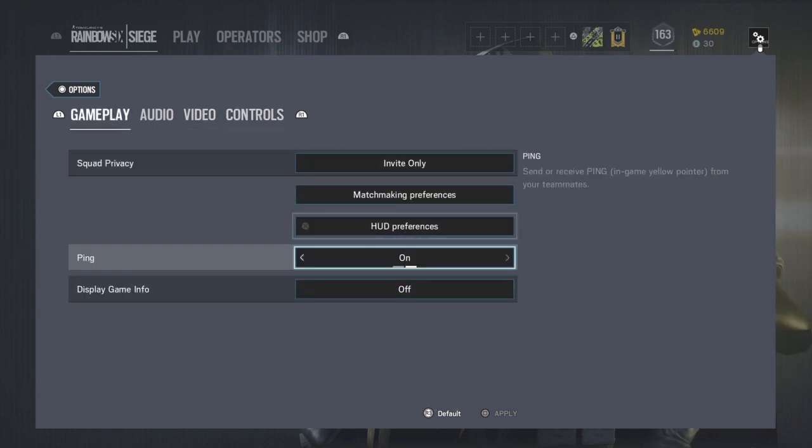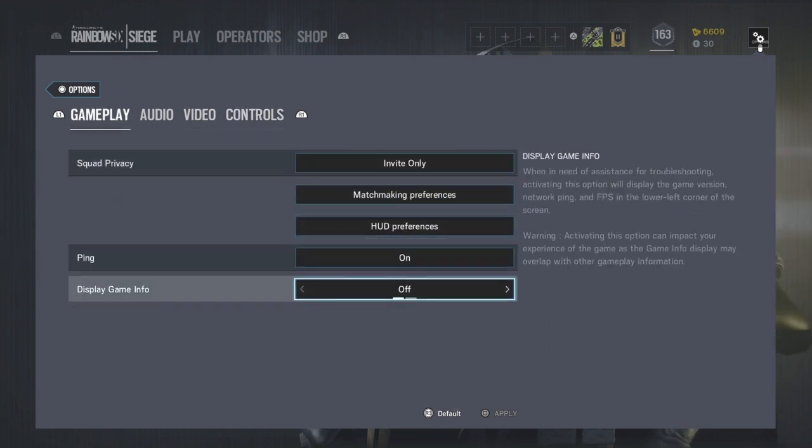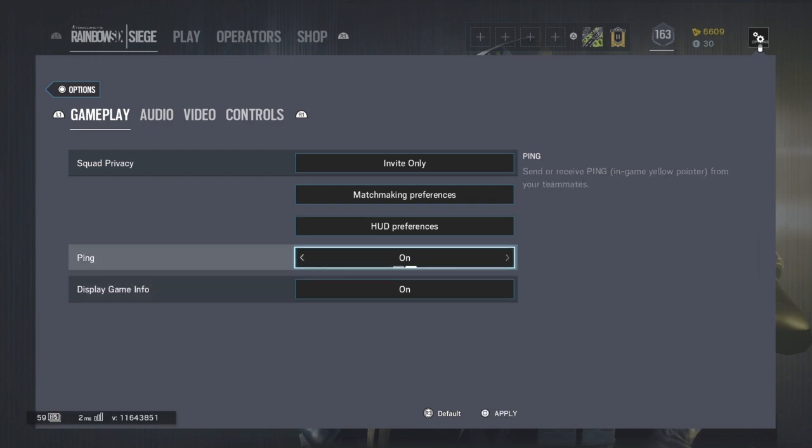Actually it's here in gameplay as you can see — display game info. You want to turn that on so it shows you your FPS. Turn that on, turn it off and then spam it real quickly.